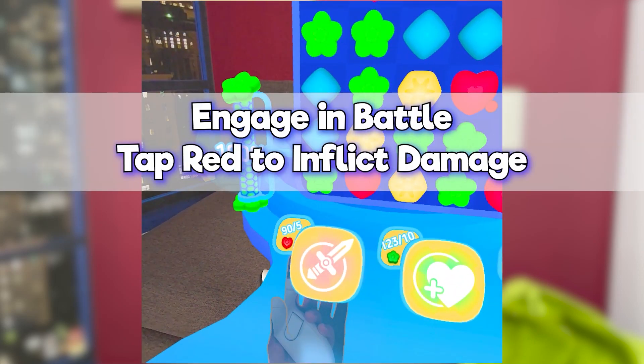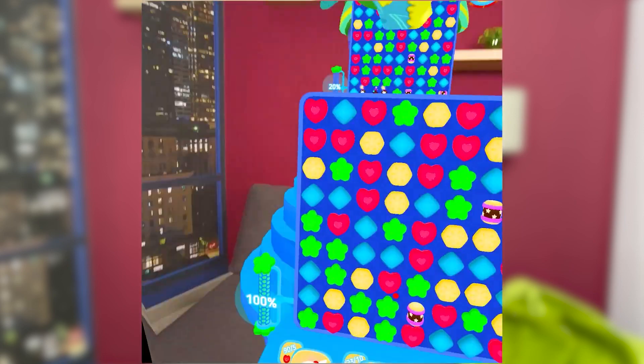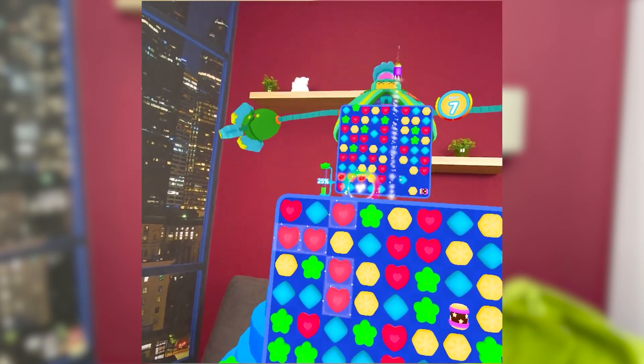Attack Mode: Once the attack button is unlocked, players must gather red elements to build up energy. Once enough energy is accumulated, players can press the button to inflict damage on the enemy.